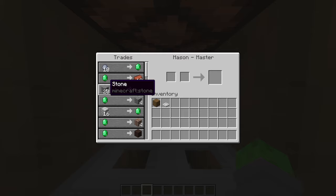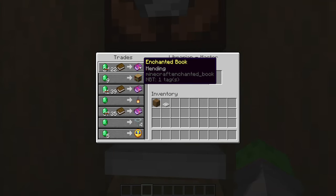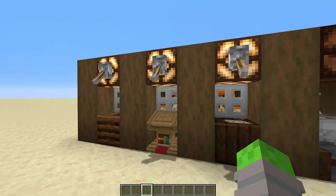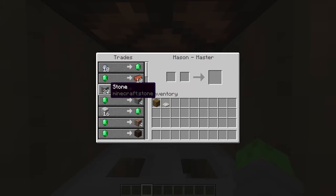The next mason trade is stone. Get a silk touch pickaxe and go to town, and you can trade all of that stone for emeralds. Get an efficiency five pickaxe and a haste two beacon and absolutely go to town getting stone. Your librarian can also help with this because you can get an efficiency five enchanted book, a silk touch enchanted book, an unbreaking three enchanted book, and mending. So you can make pickaxes pretty overpowered easily with a couple of librarians, and once you have that, getting all this stone is easy and you'll be pumping out emeralds like crazy.